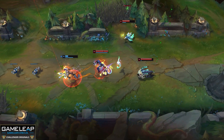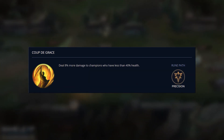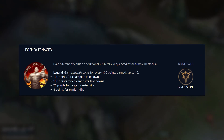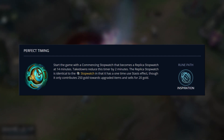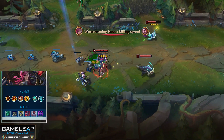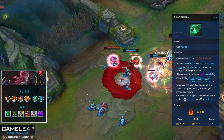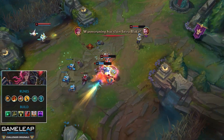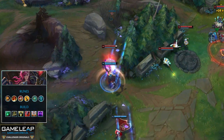Vi's an excellent backline diver with her ultimate, so taking Coup de Grace ensures you do as much damage as possible to the backline, and Tenacity makes sure people can't peel you off as easily — perfect synergy with her kit. Perfect Timing gives you a stopwatch, and since you'll have that in your inventory anyway, start out with Skirmishing Cinderhulk, then pick up Tabbies or Merc Treads depending on the enemy team, followed by a Triforce.